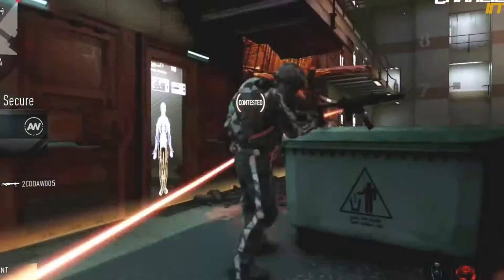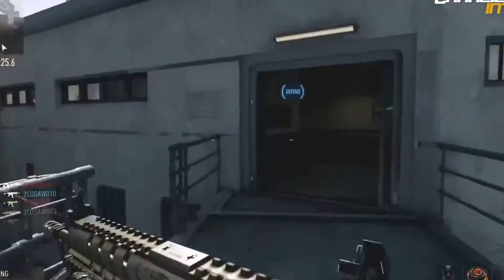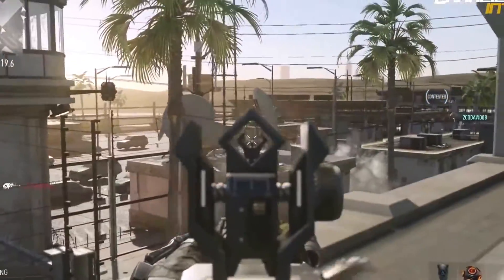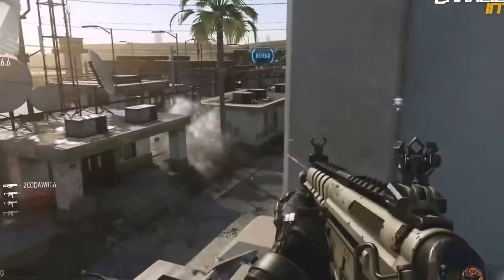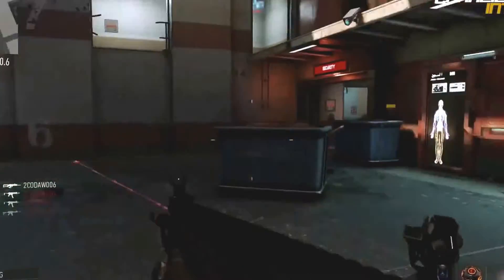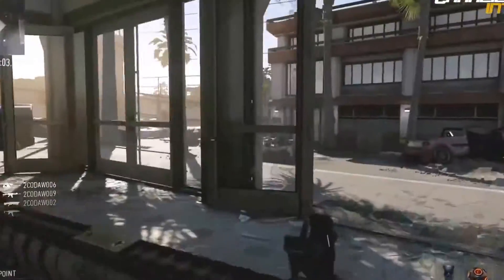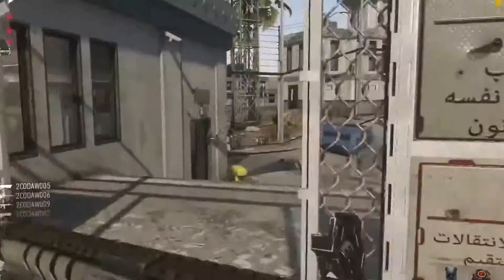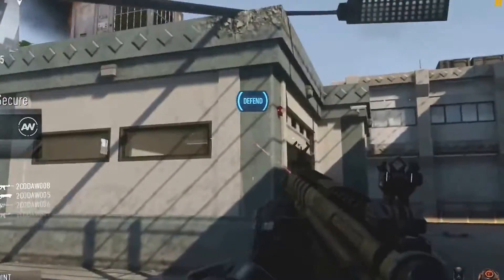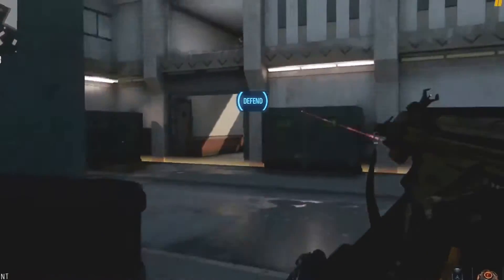Starting off with the exosuit. The exosuit comes with certain abilities as standard like the boost jump, boost dodge, boost slide, etc. And you have certain abilities which you can customize in the create-a-class loadout. The boost dodge is going to add a whole new level of verticality to this game and revolutionize Call of Duty. This is what separates this game from all the other Call of Duties. Boost dodge allows you to go behind a piece of cover — probably going to be used defensively. Boost slide and all this adds a whole new level of fluidity to the game, and by the looks of it, this is probably going to be the most fast-paced Call of Duty we've ever played.